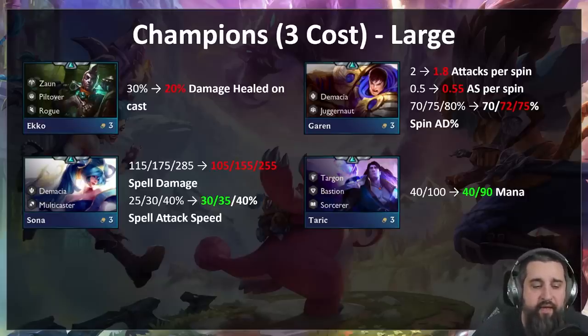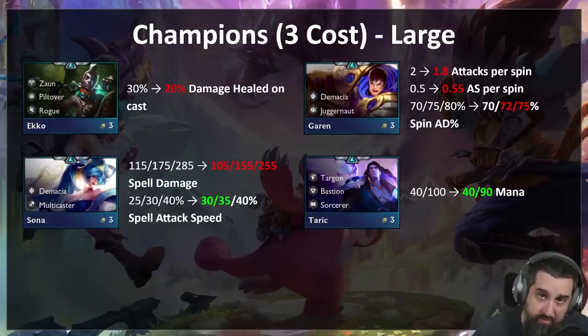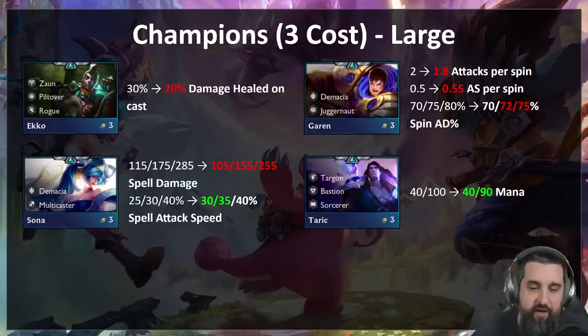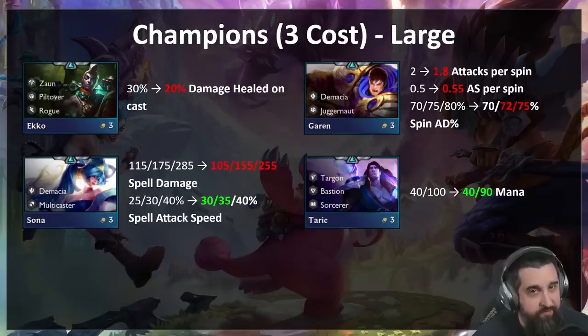Sona — same thing with Multicaster. Sona is really powerful. This nerf is probably too light — it's inappropriate that Sona does more damage than Vel'Koz in Multicaster comps; she is by far the better carry in Multicaster and that can't be true. To make it up for her we're giving her more attack speed at one and two star, which should help both Demacia and Multicaster comps. I honestly think we're going to have to go even further on this.